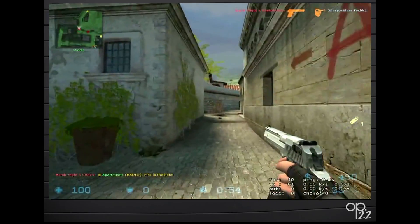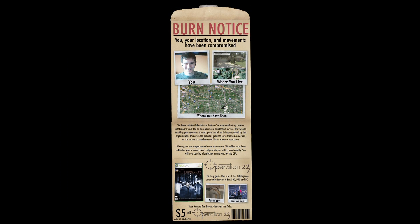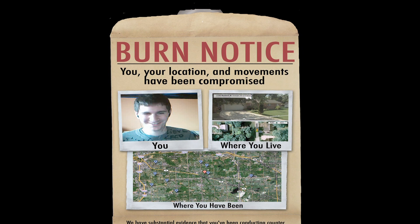Players make it through interrogation by sticking to their cover and speaking calmly. The game ends with a deathmatch in real time against another player. A few days after successful completion of the game, players receive a manila envelope in the mail containing a letter from the CIA and a map detailing the player's movements over the last few days, tracked via GPS data from their mobile phone.